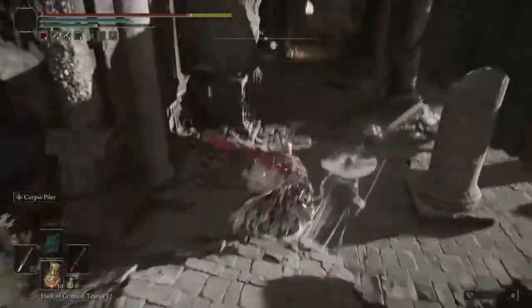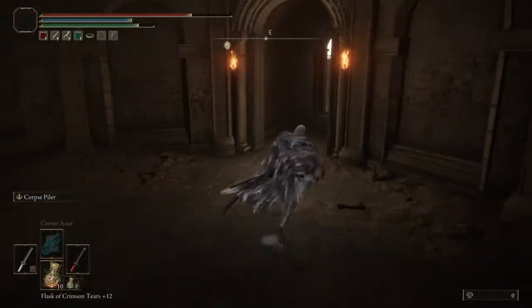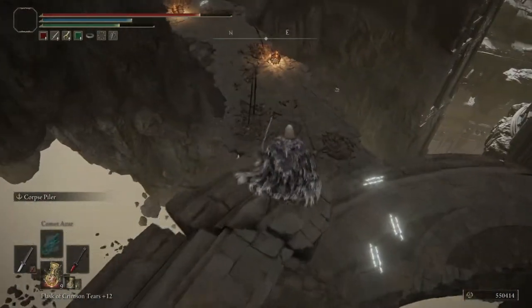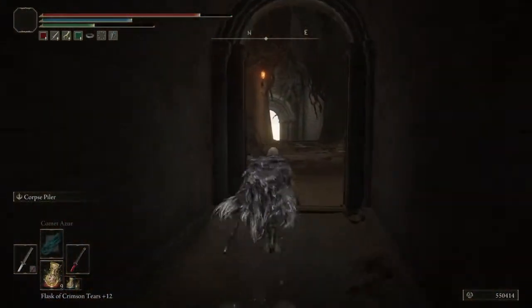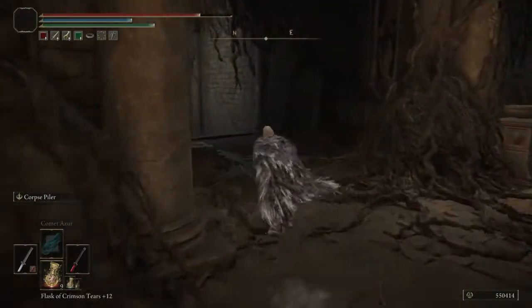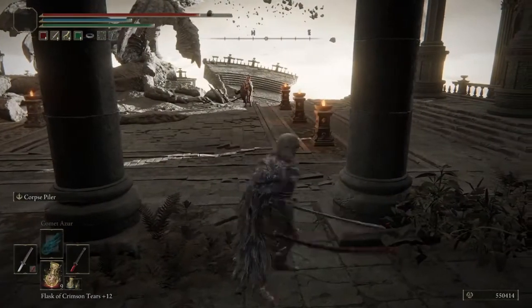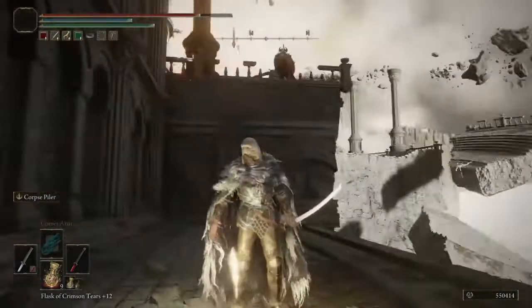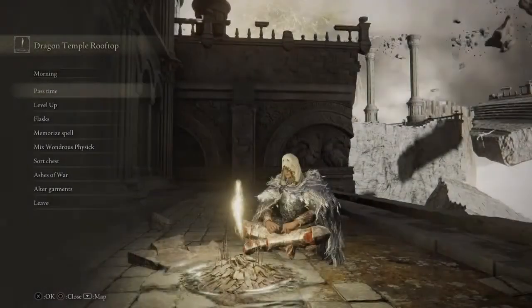Avoid everything and everyone — don't get hit, even though they can snipe you somehow. You want to go through there and continue, follow that little path. Then go down through here, and there would be the Crucible Knight. If you want to face him you can; if not, skip him. Jump down here and there's a Site of Grace for safety, so you can go back up there after and fight him if you want.